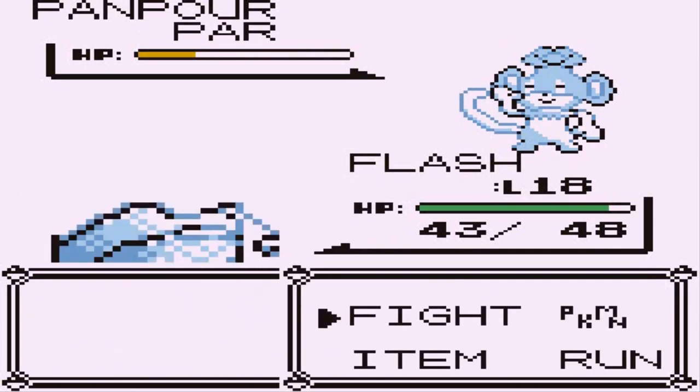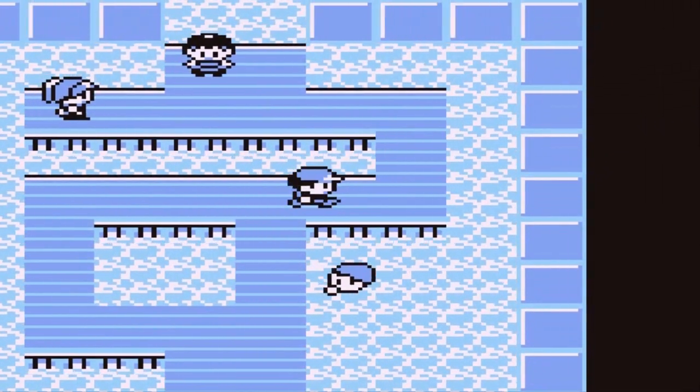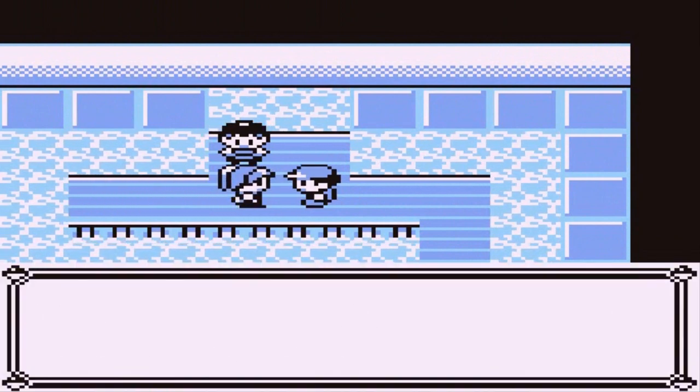We're going with paralysis, leer, and a bind attack. Continuing on with bind right there — not wasting time, we're just trying to get Flash to learn an actual electric type move that can actually do something good.